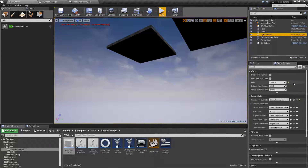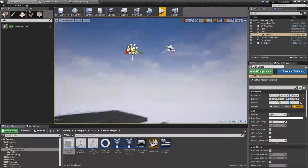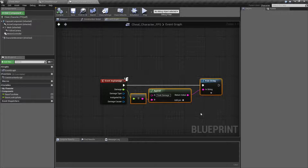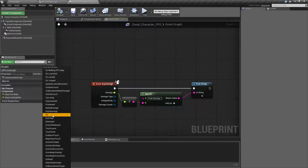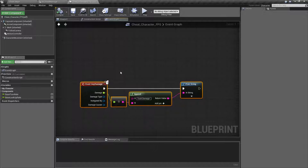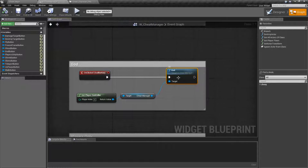So keep that in mind — this is not 'nothing can kill you.' This simply means damage events are not going to trigger. Looking at our character itself, we have our event any damage — that's why I'm printing stuff out. So your damage events — any damage, radial damage, point damage, things like that — those will basically become null. They never get sent over here because this character is invulnerable. So that's what our God Mode cheat does: it makes the character invulnerable and damage nodes will not trigger.